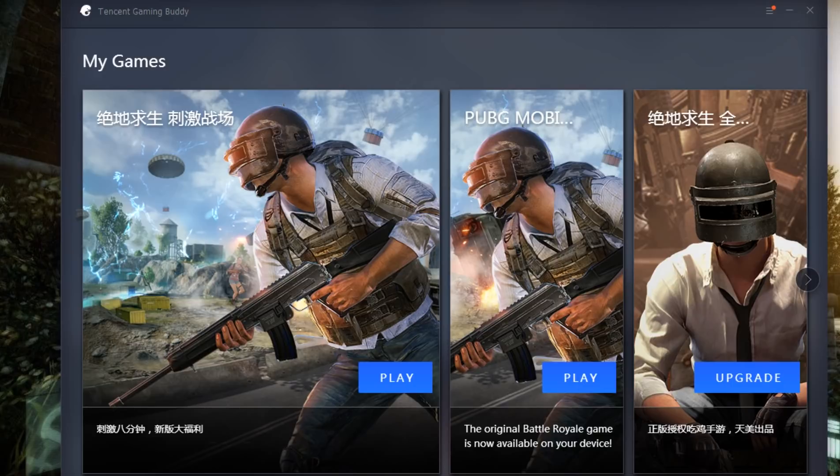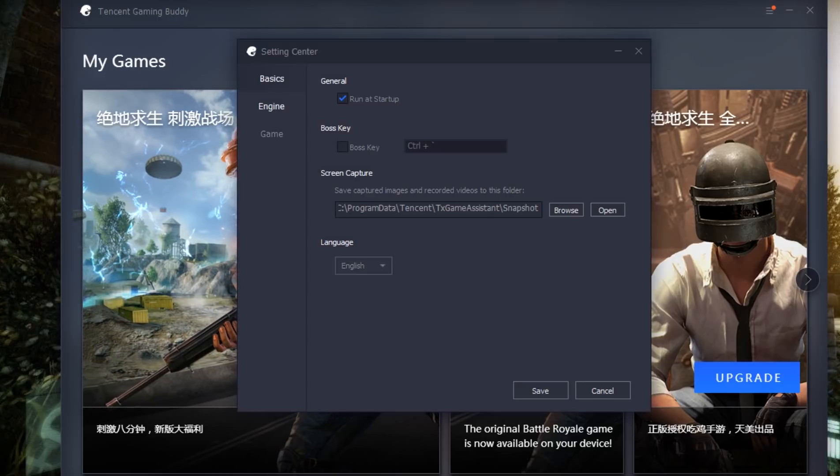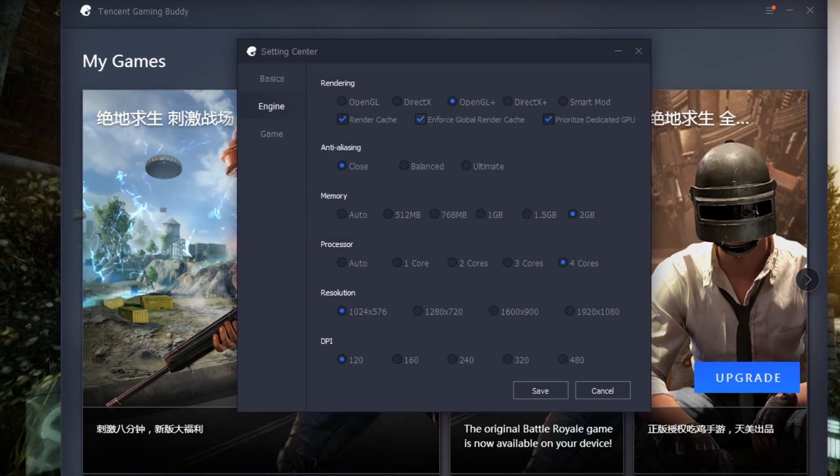To fix your lag, put these three little lines, go to settings, go to engine, and save this one to OpenGL. You could also try DirectX Plus.